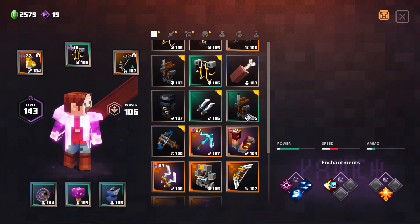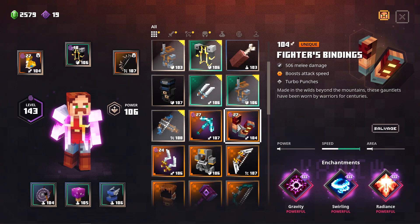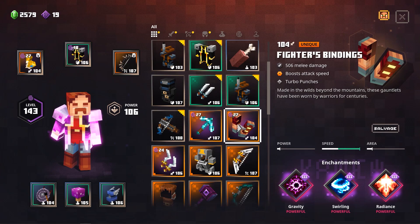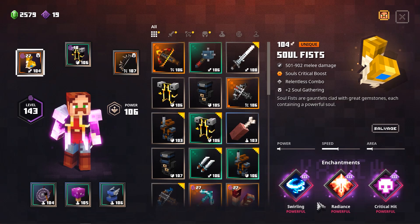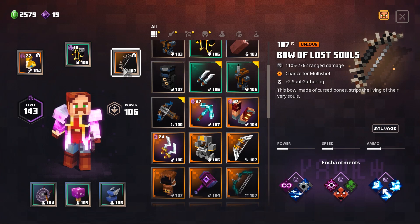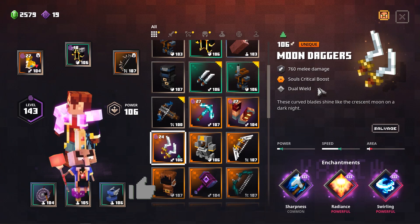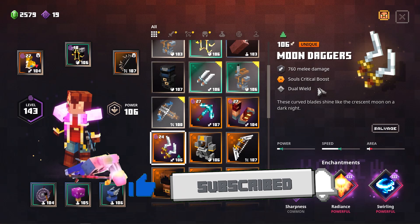Thanks a lot for watching! This is everything you need to know in order to get your hands on the best weapon. If you want just one of them, I would recommend the Fighter's Bindings with Gravity, Swirling and Radiance, because this will help you in every situation — it has tons of damage for bosses as well as big packs of mobs. If you're looking for maximum damage, get a Moon Dagger with Radiance, Swirling and extra Crit Chance. Don't forget to also farm souls first with your bow if you're using Moon Daggers, since the Soul Fists can harvest souls but the Moon Daggers cannot. Thanks a lot for watching! Don't forget to hit that like button if you liked the video and subscribe for more builds and guides. It is 4am out — I'll see you in the next one!